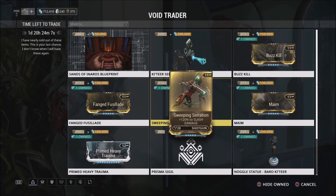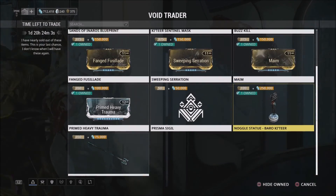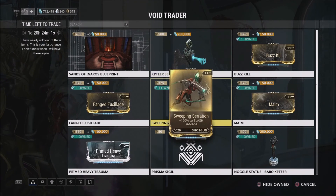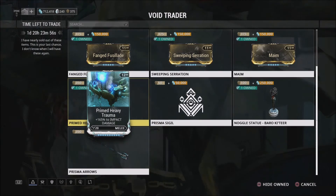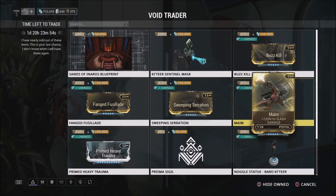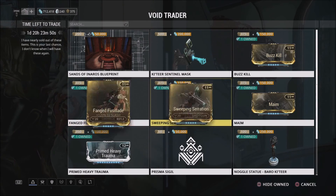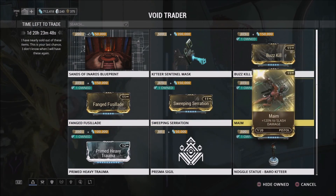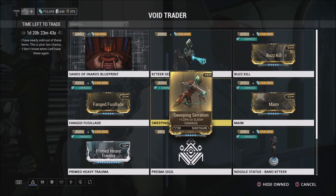I hope you guys liked what the Void Trader had to offer this week. This Slash set is a very nice thing for them to give us, and a couple of other things that are nice as well. The Prime Heavy Trauma I missed out on before with this account, so I was finally able to pick it up. Let me know what your favorite item was this week — my personal ones are the Slash set, obviously. But if you have something different, let me know in the comments below, and let me know what you'd like to see in the future. Until next time guys, have a good one.